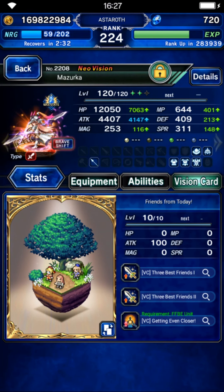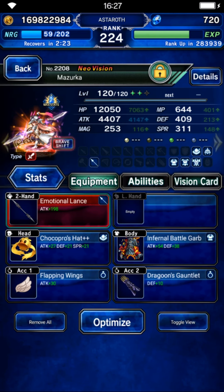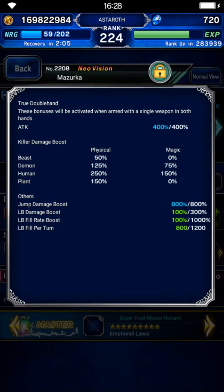For her brave form, you don't need 30% light resistance — you just need only 30% fire resistance. Give her a human killer, some damage, and don't forget to give her Savior Lightning as TMR. As you can see, she has only 50% fire resistance and no light resistance. With this build she has 250% human killer and 800% jump damage.